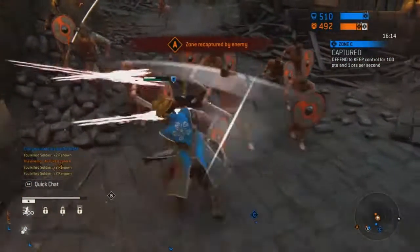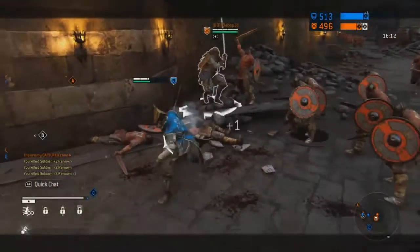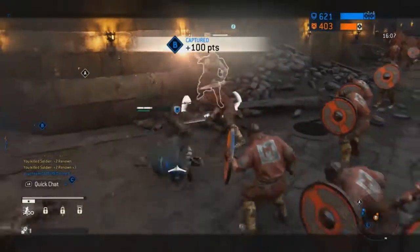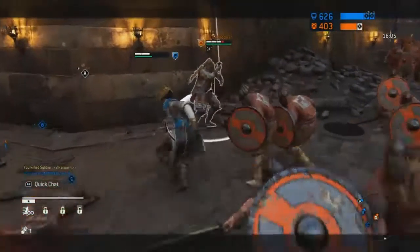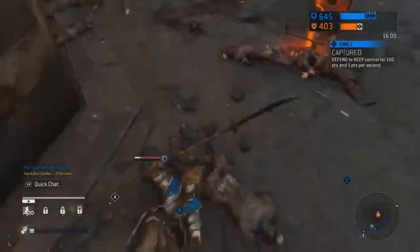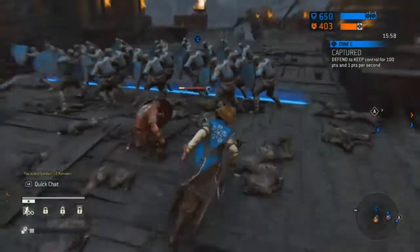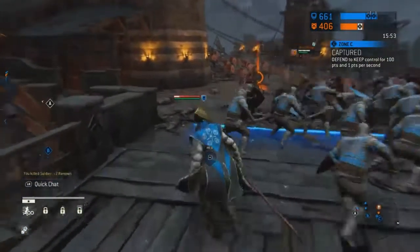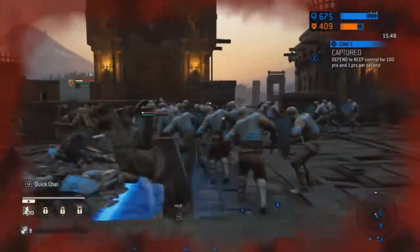Then you can do another two heavies using the Death Rattle form, which is another chain attack. Other than that, there's the Slithering Thrust — like how some characters do a small attack before entering guard mode. You sprint, hit the light attack button, and you get the bleed effect on there, which is very good.